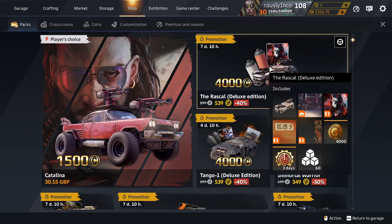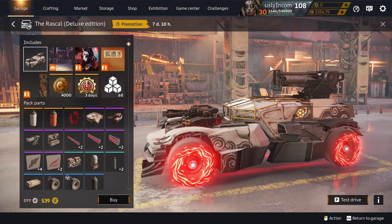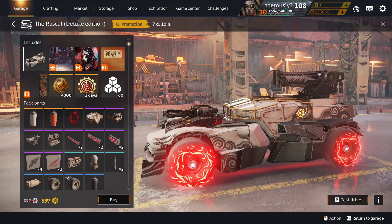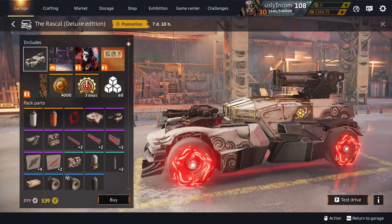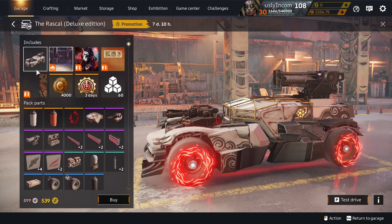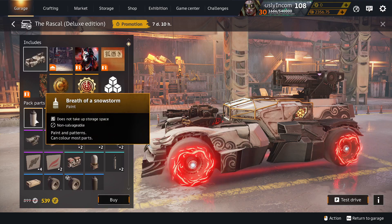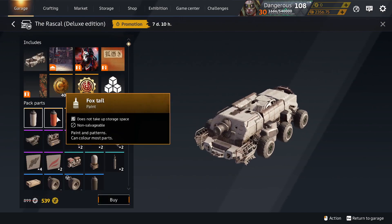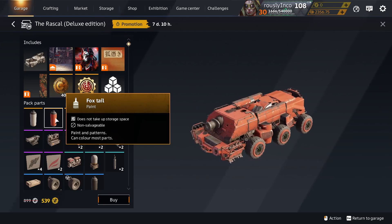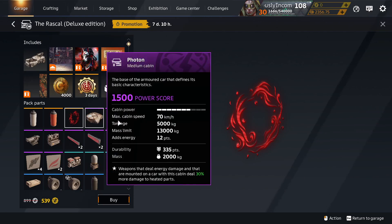Also returning to the shop: Rascal Deluxe Edition. It was only here at the start of this month. How often do they have to be on sale and still be on sale? Anyway, no Work Piece, so selling well again. Breath of a Snowstorm Paint, unique to Rascal Deluxe. Foxtail, unique to the Rascal. Covering Trails, Hubcap, Holograms — unique to Rascal Deluxe.